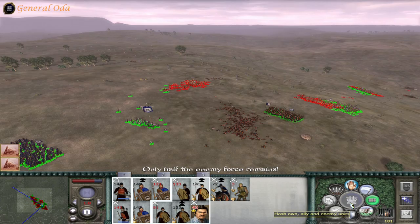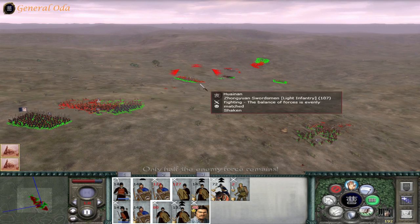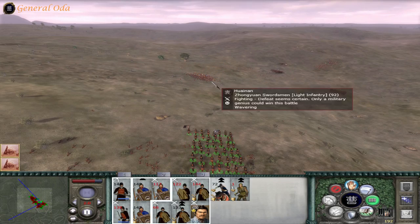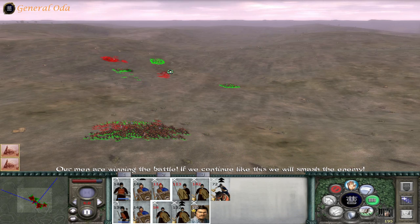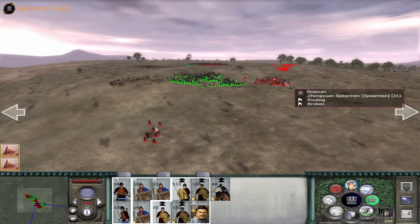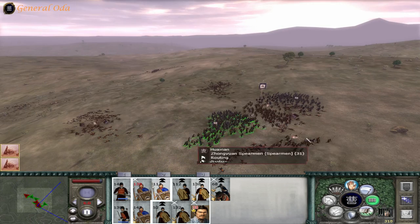Need you guys to charge — thank you very much. These guys over here — counting Spearmen. What are these guys? Swordsmen? We will flank them, take out those guys, rush those guys right there, assist these guys over here, and the battle shall be ours.